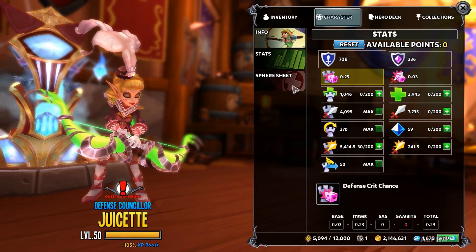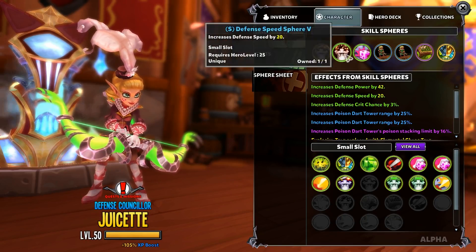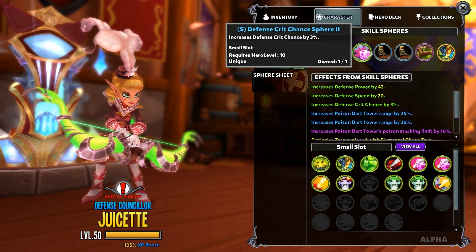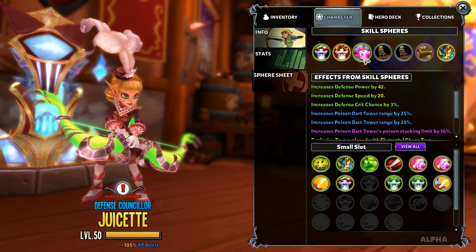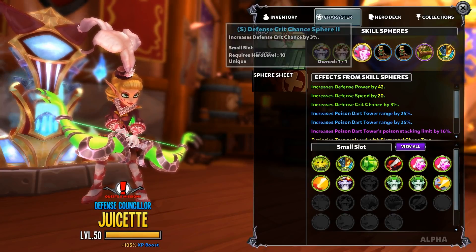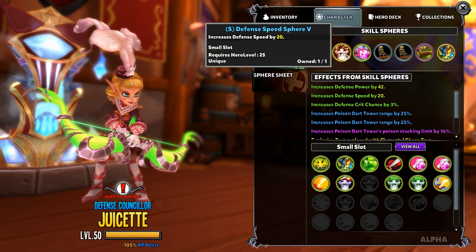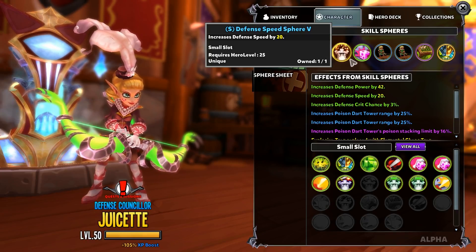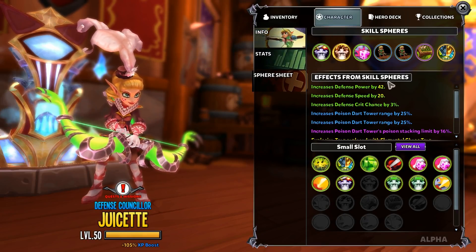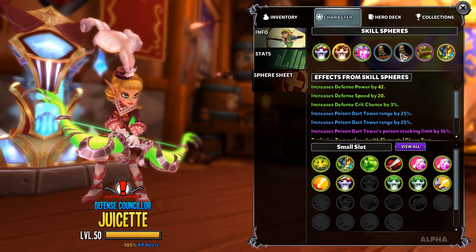For spheres I'm running defense power, attack rate, and defense crit for that extra 3%. These sphere slots are flexible - you can go more defense crit if yours is low, or more defense power. Just make sure you get the defense speed sphere in there for that extra 20%, as there are so few ways to get it in the game. For medium spheres, you want two Poison Dart Range spheres, each increasing PDT range by 25%.